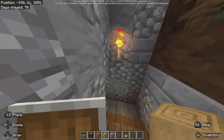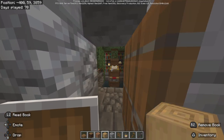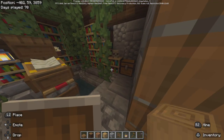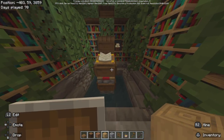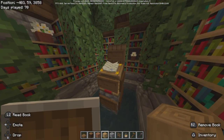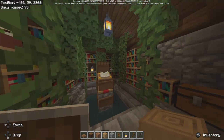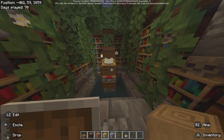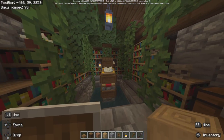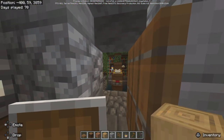Down in the basement — open one door and behind this door we have the enchanting room. Some bookshelves, lectern, dark oak signs, book and quill, some chests, some vines, some bushes, a lantern. So what do you guys think of the enchanting room? Let me know in the comment section below what you think of this build.